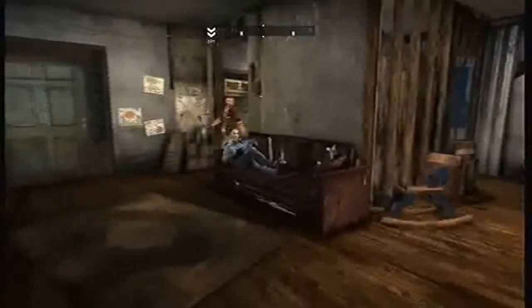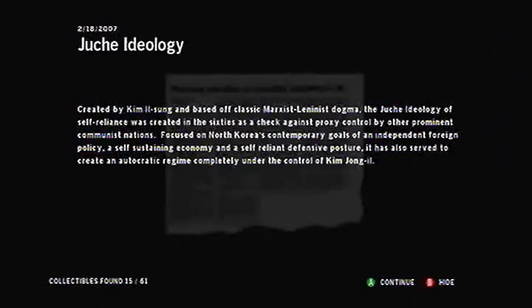Hey guys, it's peanut here from co-op studios and this is level two for the historian achievement. The first newspaper on level two is here after you wake up — it's in the little back room of the first house you walk into.